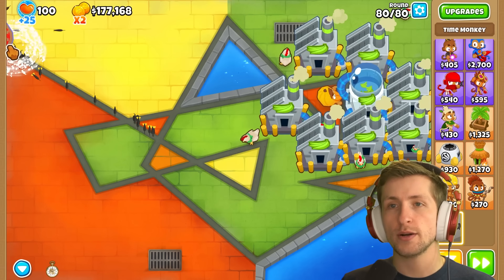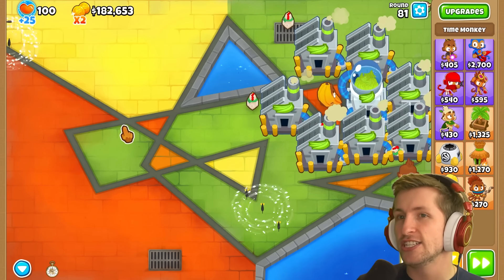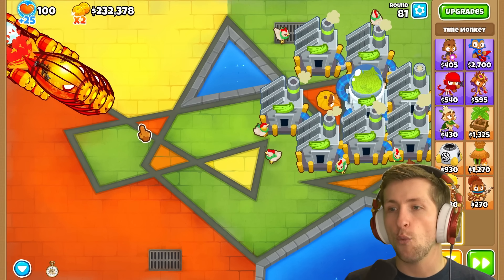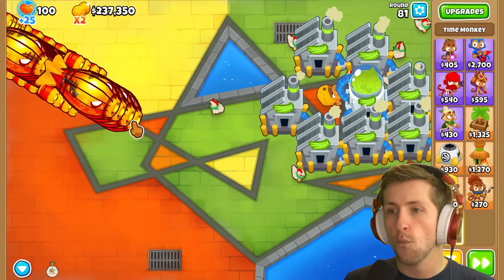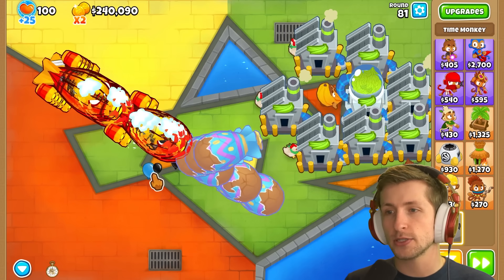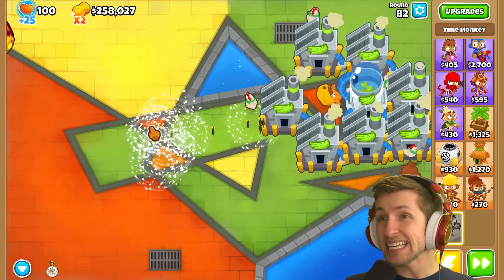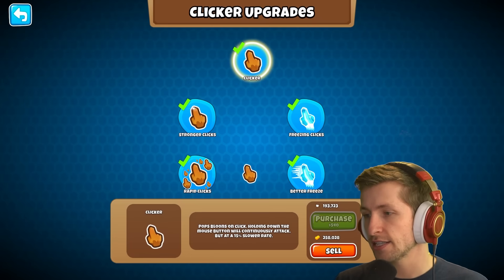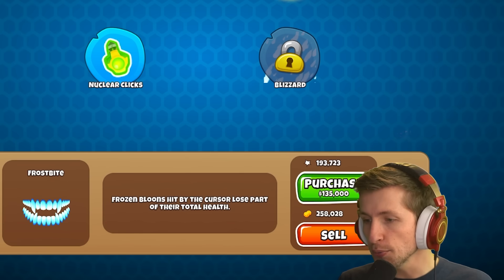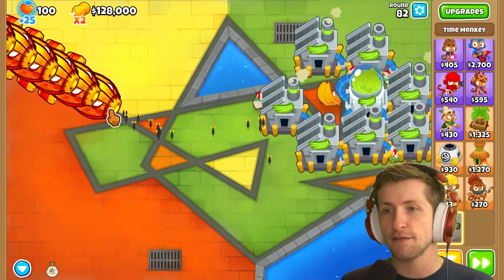Round 80 — I was worried about the ZOMG, but it didn't even spawn. I'm not going to do anything extra — just one click. Ready? That was one click, and it pops. Look at how much damage one click does! We now have 250,000 so we can buy frostbite — frozen balloons hit by the cursor lose part of their total health. Let's see how it does against BFBs.